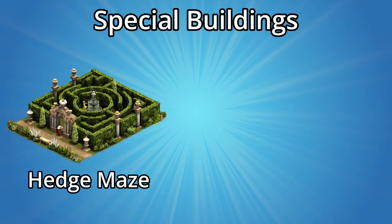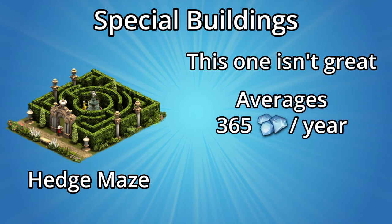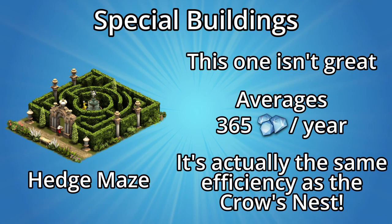Lastly among the smaller buildings, there's the hedge maze, but I don't recommend building this unless you're desperate. It'll average you 365 diamonds per year, but it's also bigger than wishing wells. I'd really only pick this one up if you don't have a lot of wells yet and have a lot of empty space.